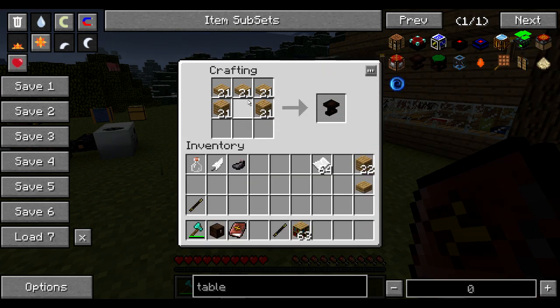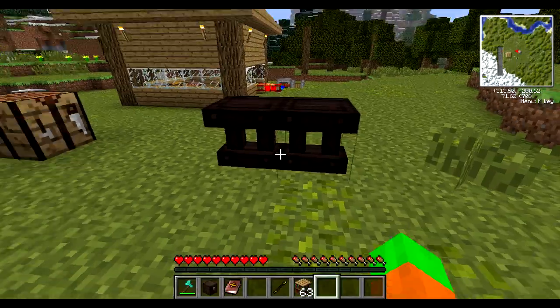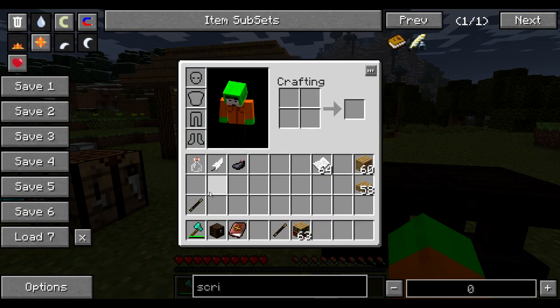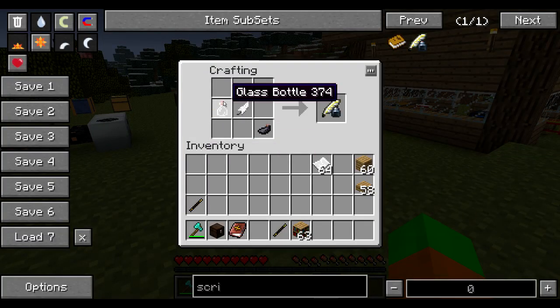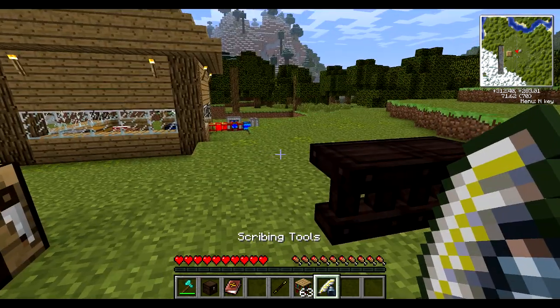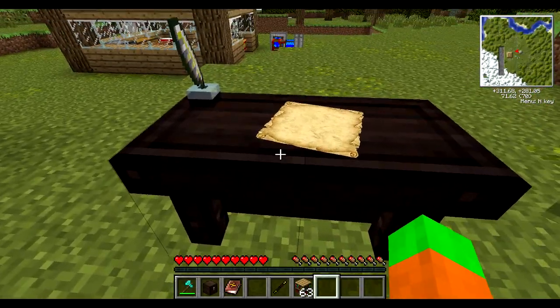So I get myself some wood and some wood slabs — this is the recipe — let's get two of them and place them in the world next to each other. The next thing you're going to need are scribing tools. I already prepared the materials to craft it. You can either use a glass phial which is a Thaumcraft item, or just a normal glass bottle. It's a shapeless recipe so you can place it however you like in the crafting table and you've got yourself the scribing tools. Right click with them on the table and this is your research table.